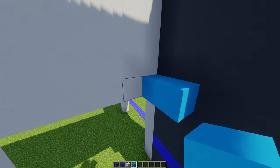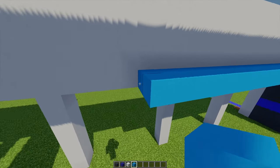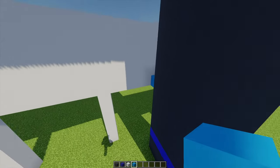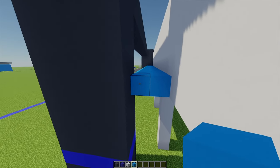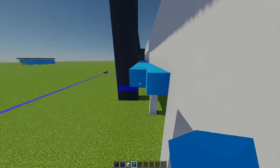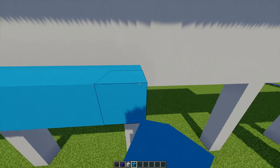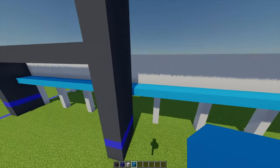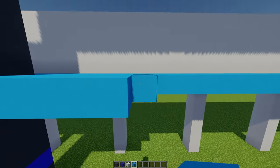Starting from this block going out by two and building this across. In the main entrance area, on my left point I'm going to place two more light blue concrete and build this going all the way across to meet up with the other side. After that, I'm going to place two more just on the left-hand side of the front and build this across to meet with the other end.